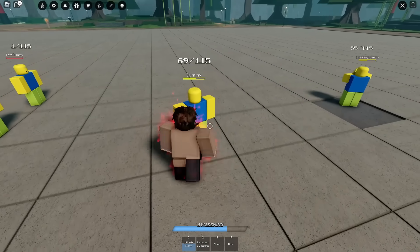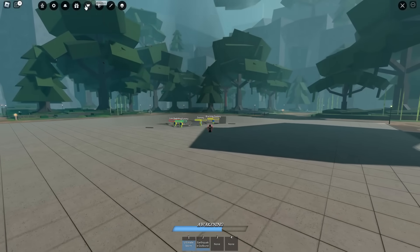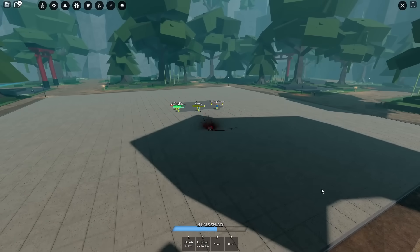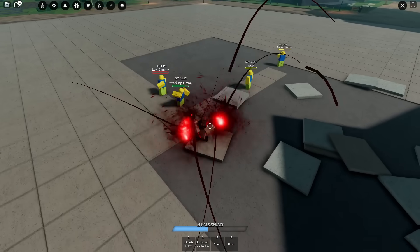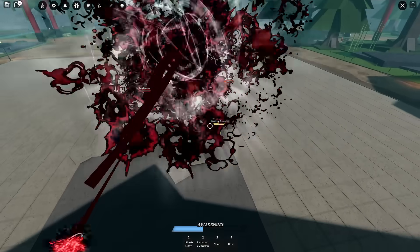Alright, two is Earthquake Outburst. Yo, what the hell was that? Let me turn off my cooldowns real quick — we need to see that again. Just zoom out. It literally just sends a rock from the sky. What the hell? That's sick. This character's probably about to be devious for pubs. But yeah, that's pretty much the ultimate for now.